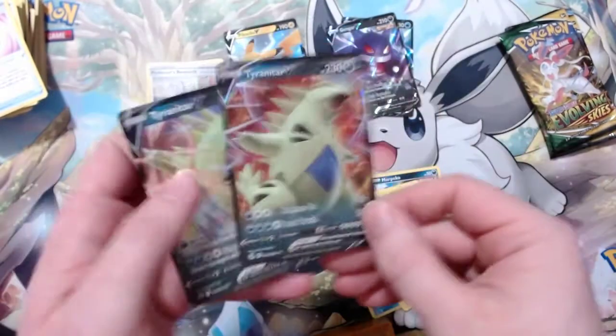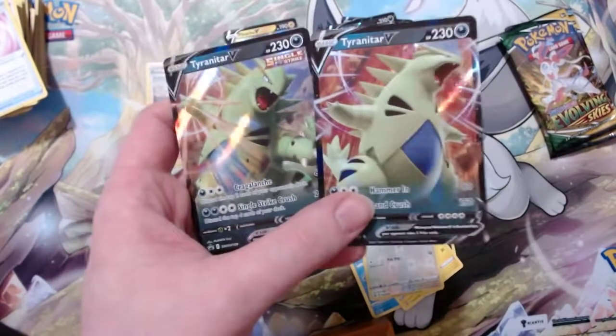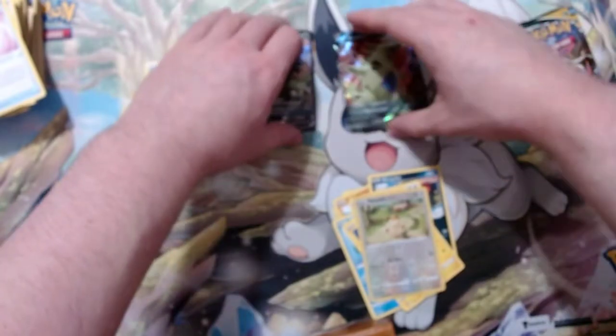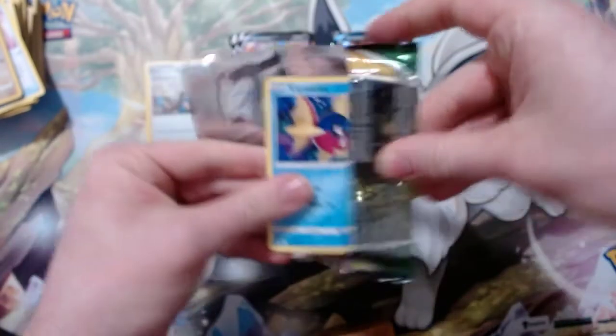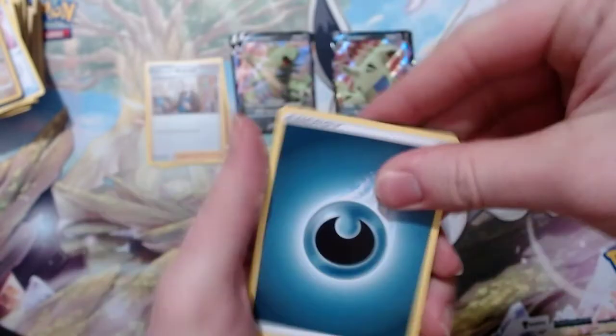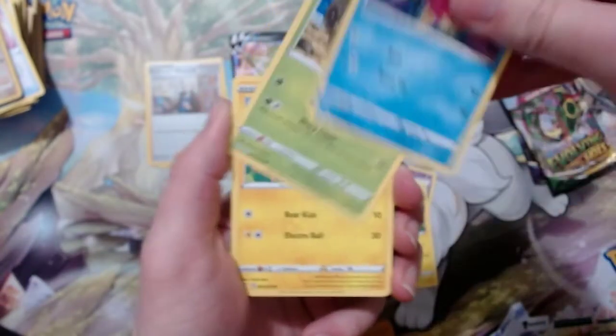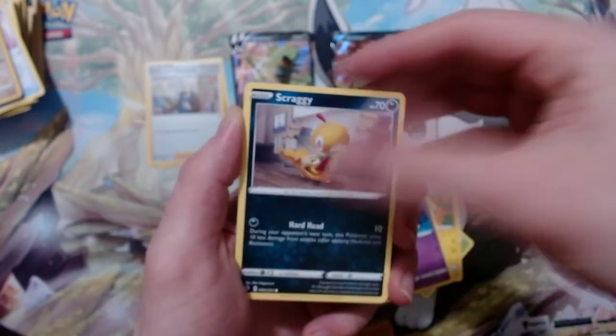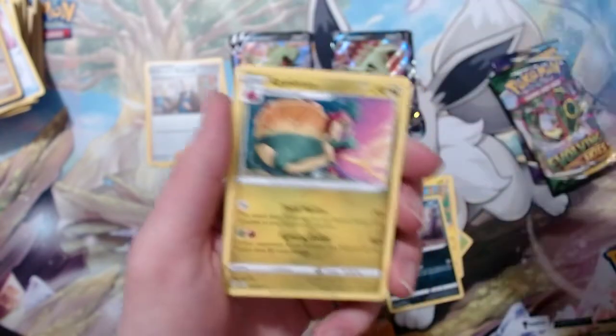You can see the difference between the promo and the actual hit card — not the same moves. Opening Evolving Skies: Dark Energy, got a Raihan, Bombi, and a Flaffy. Got a Carvanha, a little sticky mat, Dwebble, Nareep, Drowzee, and Scraggy. Got a Lotad reverse and an Appletun.